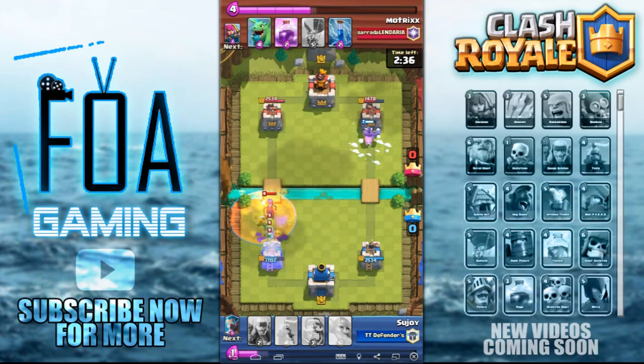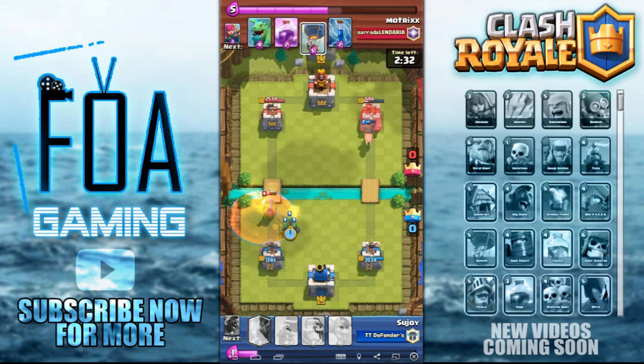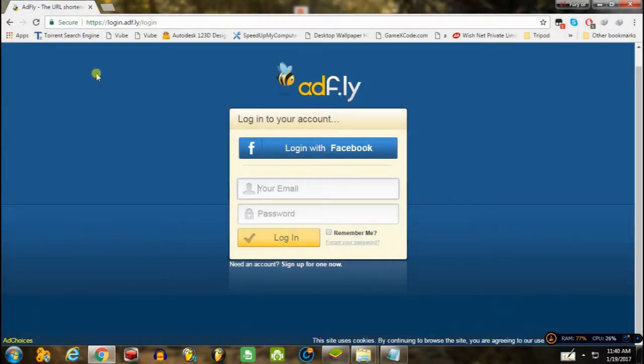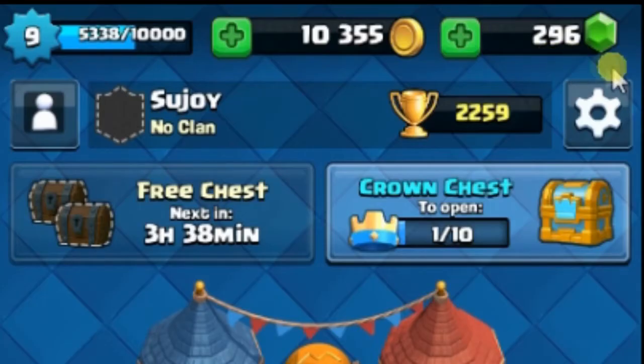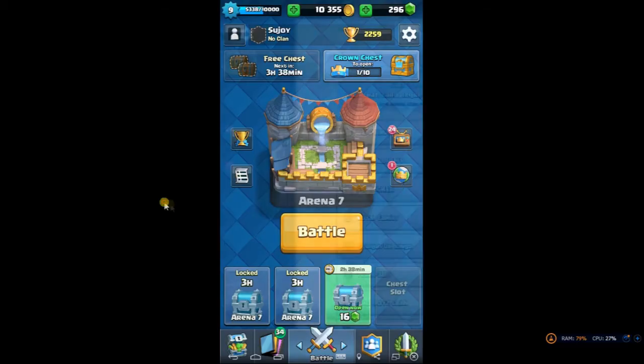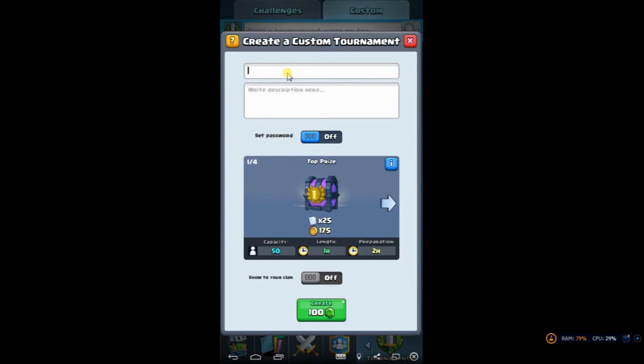So friends, to start earning from Clash Royale, you need to complete the following requirements. First of all, you need to have an account in any ad site, for example Adfly, LinkShrink, etc. Second of all, you require at least 100 gems in your Clash Royale account. And third of all, you need to be above level 8 so that you can participate in the Clash Royale tournaments.